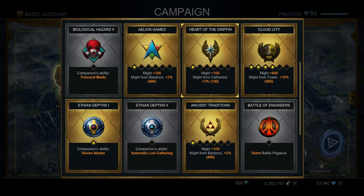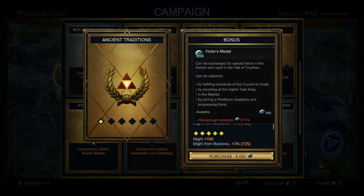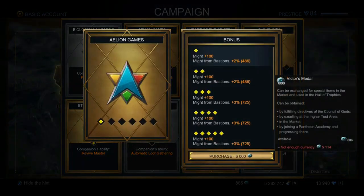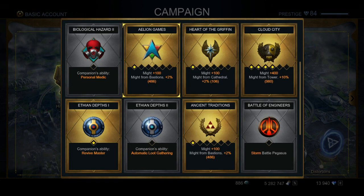You can do the Hall of Trophies purchases in any order — just level up what you're currently working on. If you're working on bastions, get the bastion ones. If you're working on your cathedral or tower of knowledge, get those first. If you're really scarce on victor medals, I recommend getting one level each — for example, might from bastions at 2,000 for level one, then 6,000 for level two, and so on. This increases your might exponentially throughout leveling.